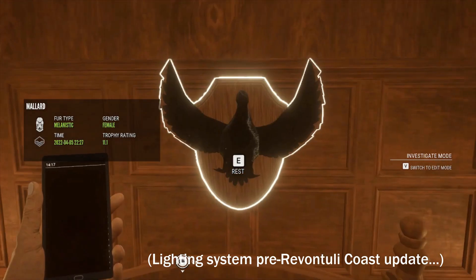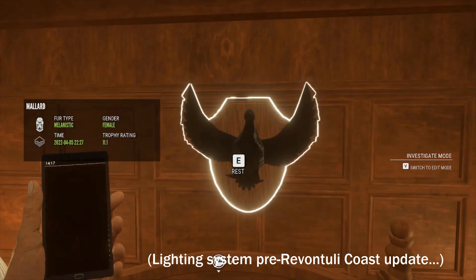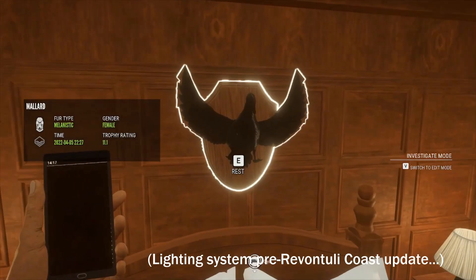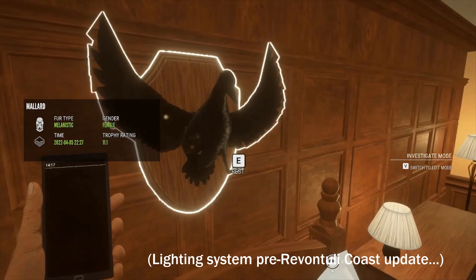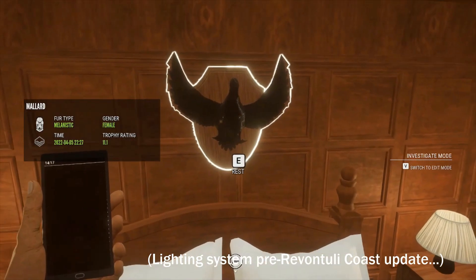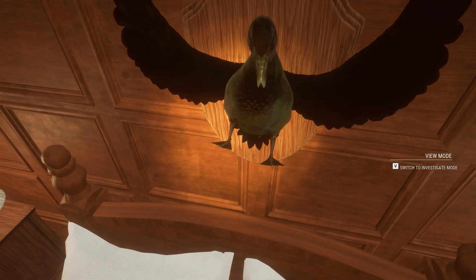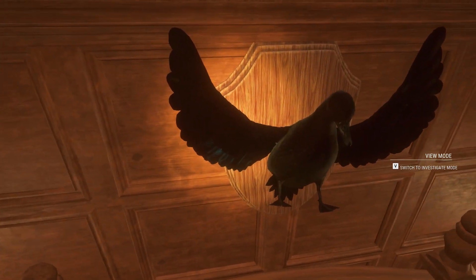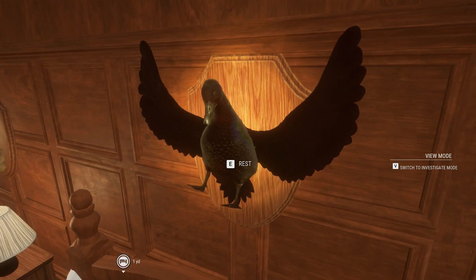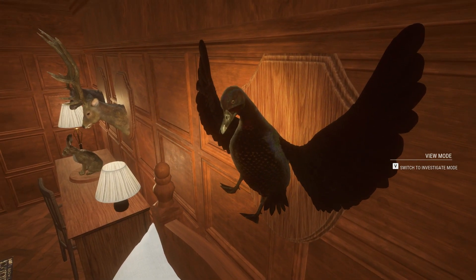The lighting fix was a big selling point for the Revontuli Coast update — she's flanked by two lamps and used to glitter gold before the fix, which was a little sad because that gold glittering made her look very pretty. But I am grateful I can now see details in her fur; for example, you can see shades of green along her body and in her wings. She is one of my all-time favorite trophies — she's just magnificent with all the colors you can see.